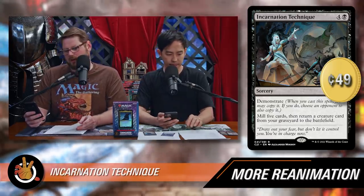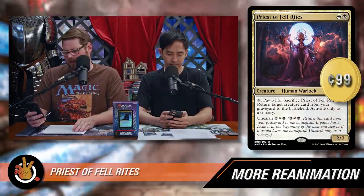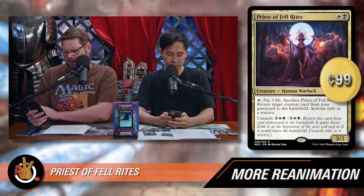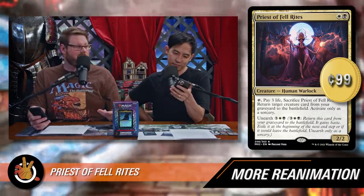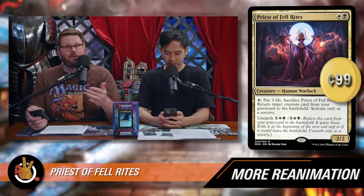Priest of Fell Rites — white and black for a 2/2 human warlock. Tap and pay three life, sacrifice Priest of Fell Rites, return target creature card from your graveyard to the battlefield — activate only as a sorcery. What makes it great here is Unearth: it unearths for three white black, meaning you can play it back from your graveyard with haste. So if you mill it via Incarnation Technique or loot it away with Champion of Wits, you still get value from your graveyard and it brings back other relevant creatures. You can get value out of this twice, and the first casting is just white and black for an instant activated ability costing three life, not mana.